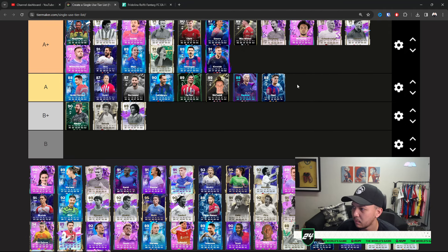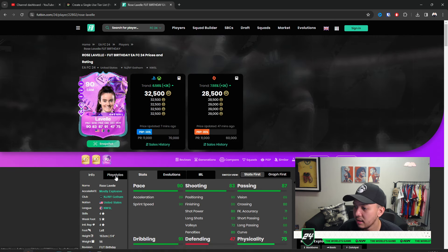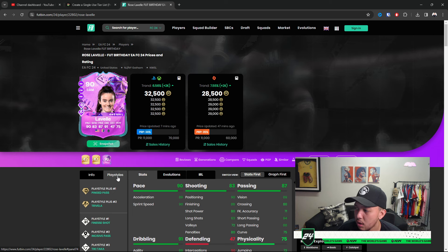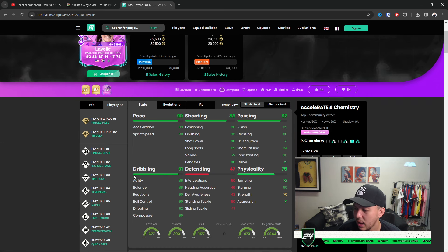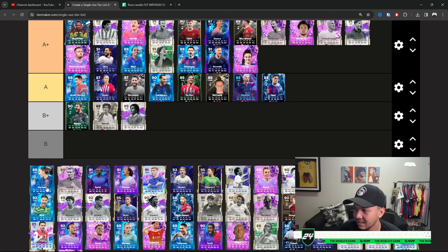Gavi — nothing crazy. Kimmich — a little bit better than Gavi, was decent when he came out. Lavelle — not a lot of people will use her; she's 32k, got five-star weak foot. Fair enough if you're using her, I respect it. I like her stats but in game she won't be better than A Plus personally speaking, as a CAM.